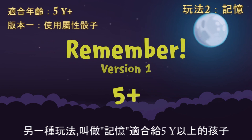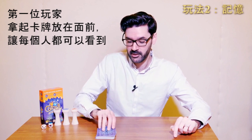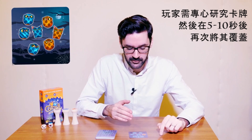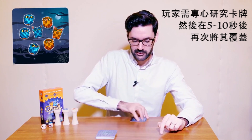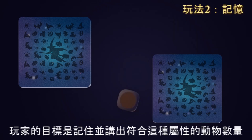The next game, called Remember, for kids of 5 years and older, is similar but requires the players to use their memory. It starts with a stack of cards face down on the table. The first player takes the card and places it in front of him so everyone can see it, then concentrates on studying the card. After 5 to 10 seconds, turns it over. After that, the player rolls the dice with attributes. His objective is to remember and name the number of animals with such attribute.